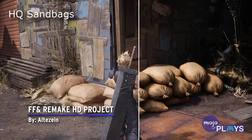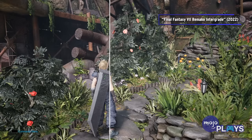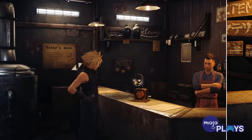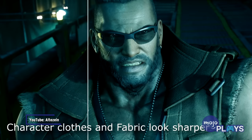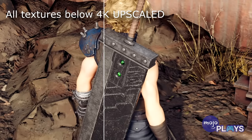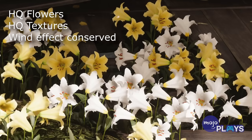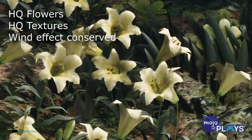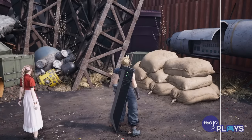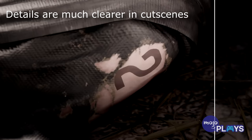FF7 Remake HD Project by Altazine. There's no denying Final Fantasy VII Remake is a beautiful game, but it could be better. After the title's release on PC, modder Altazine began what they call the FF7 Remake HD Project. Altazine's mod updates the numerous low-res textures in the game, mostly in background objects, and gives them high-definition makeovers that make the once-muddy background textures appear more realistic to match the characters moving through them. These improvements can be seen not just during gameplay, but during the title's many cutscenes as well.